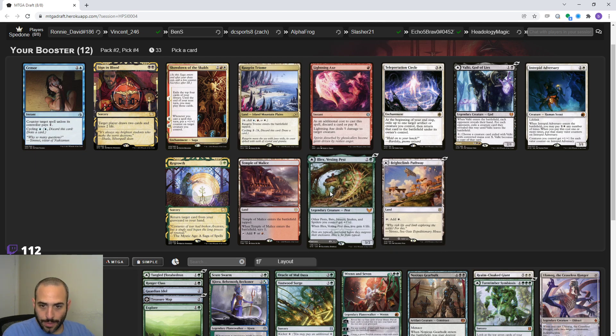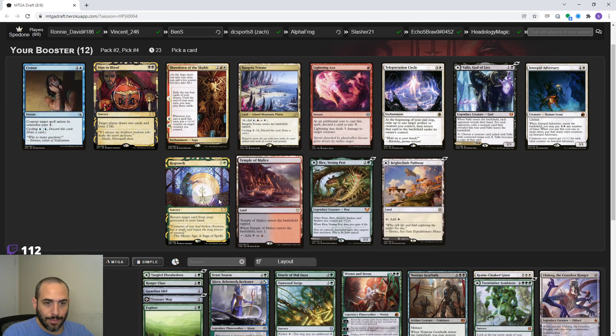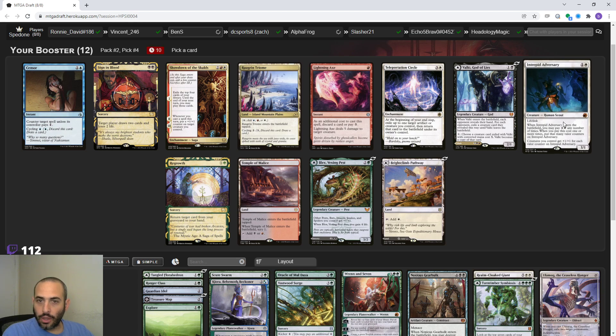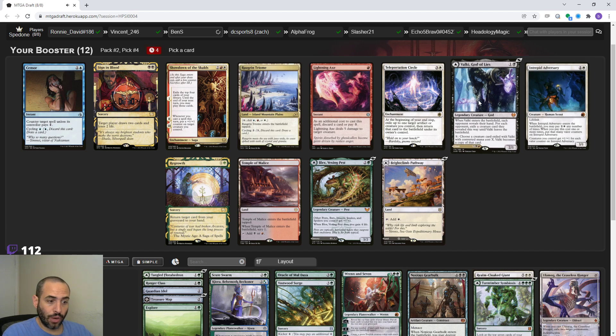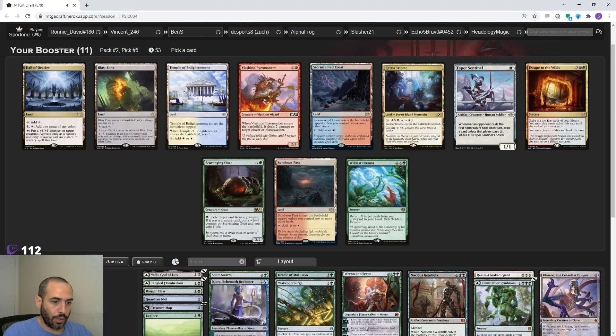Valky - that's a nice card to ramp into. We want Valky. I know that means we need black and red, but we should be able to do that. We have a green-red dual, green-black dual, another green-black dual. This could be more like a five-color green where we just light splash a bunch of other stuff. So this is the first pack I kind of want a lot of cards, mostly the lands, but Escape to the Wilds would be fantastic for us as well.